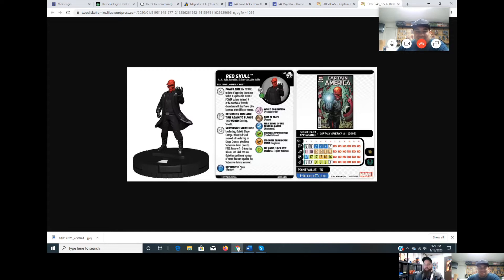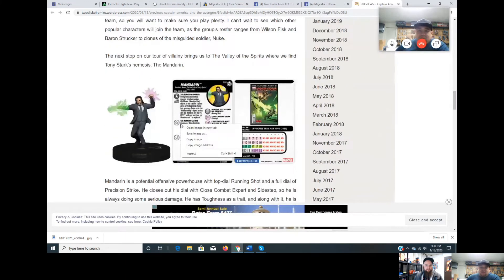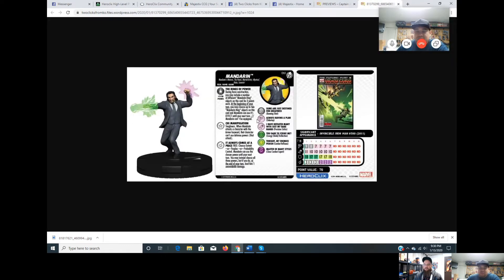Push, push! Especially if they don't have Willpower. The 'with different names' clause is good because you can't just spam Thugs — that would be broken. It's a cool piece with a lot of implications.